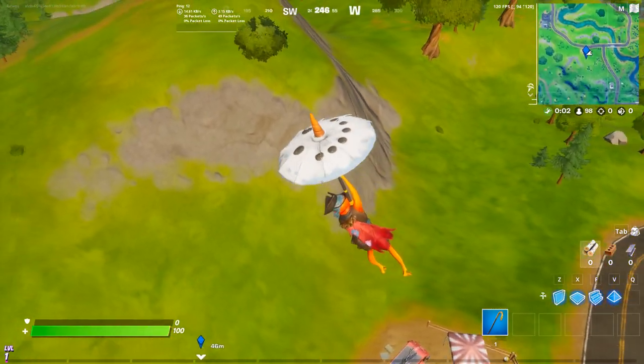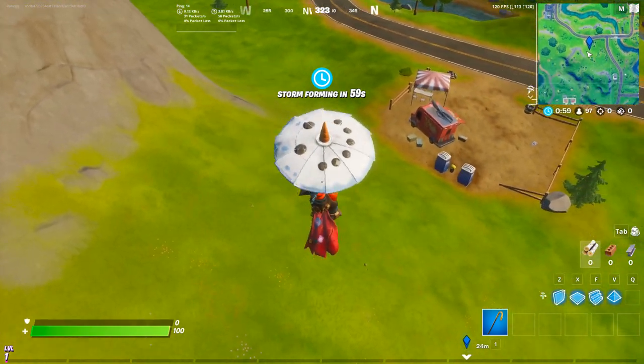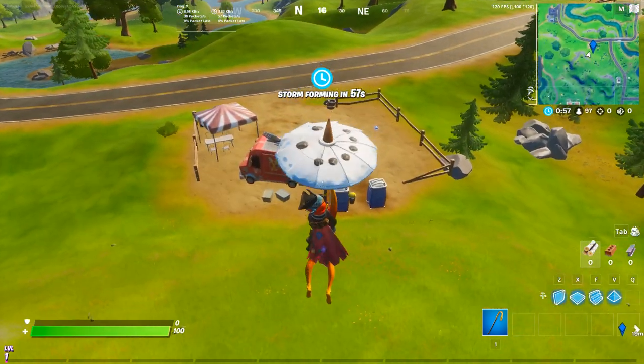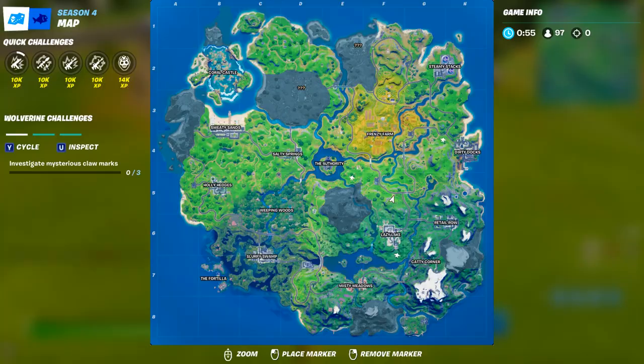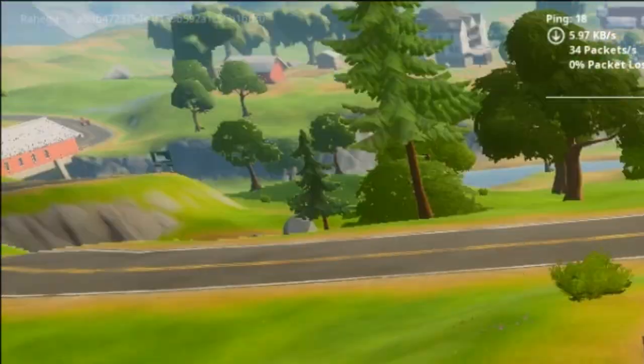I'll be telling you guys how to get it once we hit the ground. Basically, all you guys are going to do is open up your map, and right over here you can see that we have five different quick challenges, just like last season. But they've actually reduced the amount of XP — they only give you 10,000 for the original quick challenges, and once you've completed them they are replaced with 1,000 quick challenges.